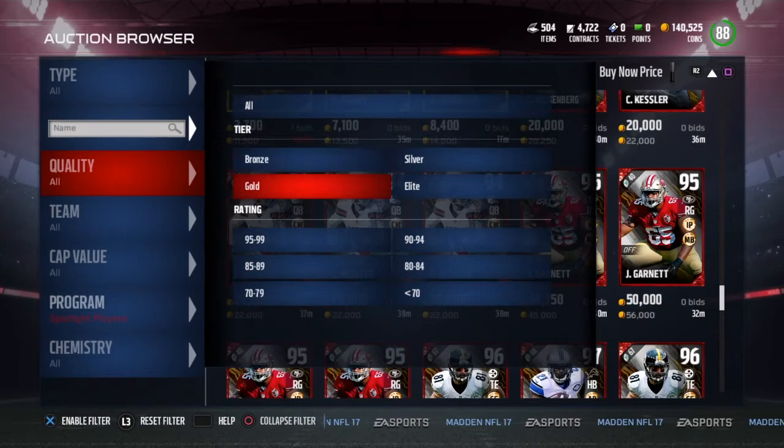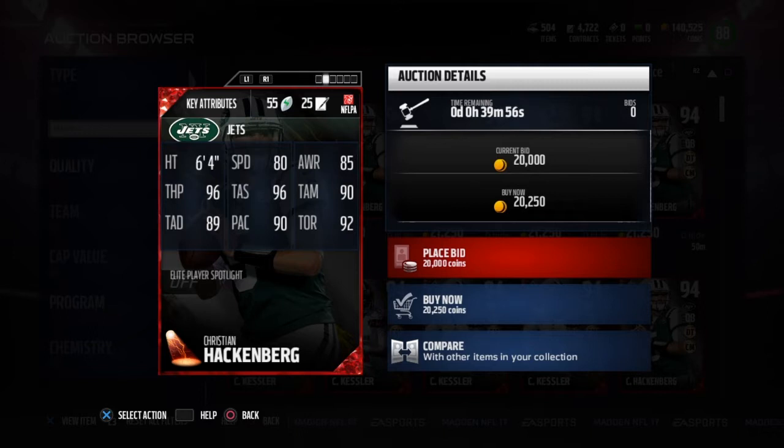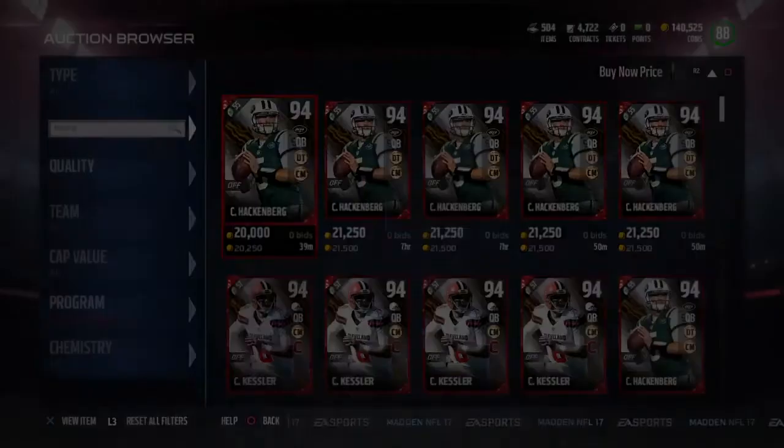So 94 Christian Hackenberg — deep threat, chain mover, 80 speed. Not good throwing stats, six foot four, 90 pass accuracy, 92 throwing on the run. Pretty good card, but doesn't have Conductor though.